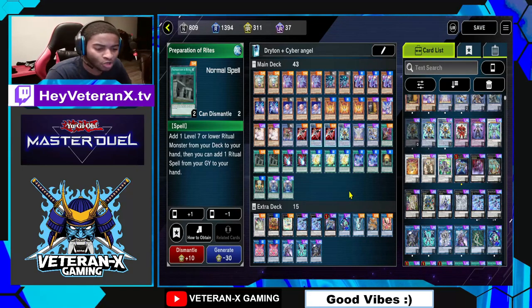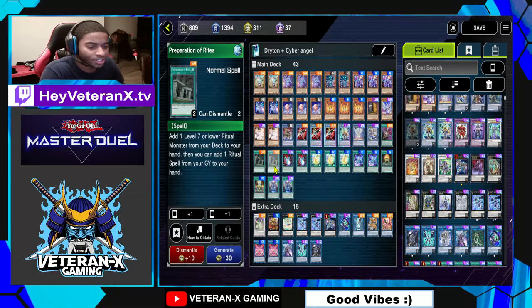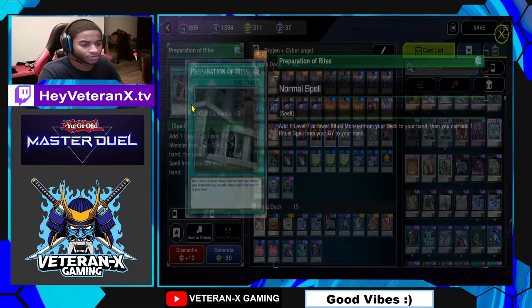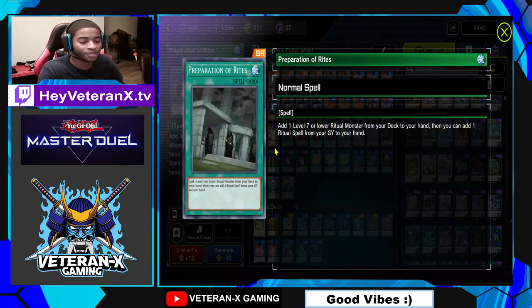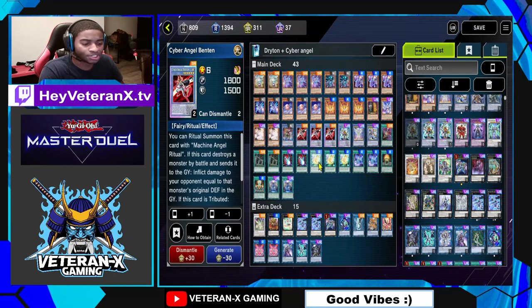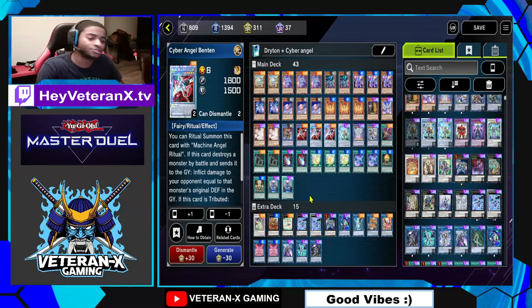Preparation of Rites — add one Level 7 or lower Ritual Monster from your deck to your hand, and you can add one Ritual Spell from your graveyard to your hand if you so desire. Run two of — you can run three if you want. My first target is always Cyber Angel Binten so I can keep doing combos.